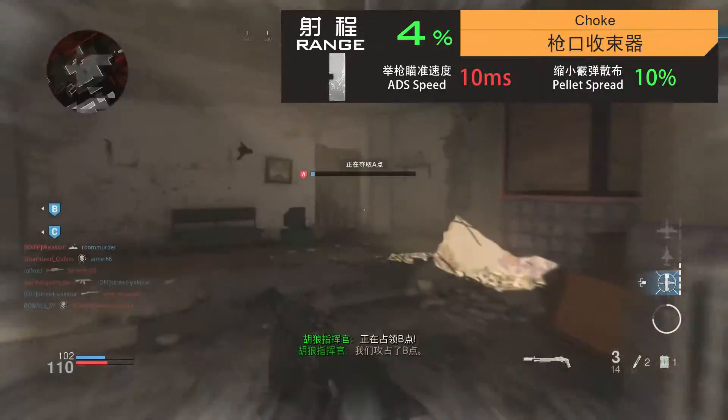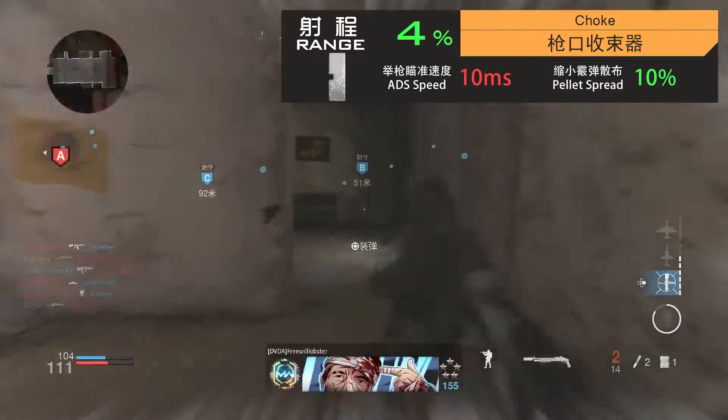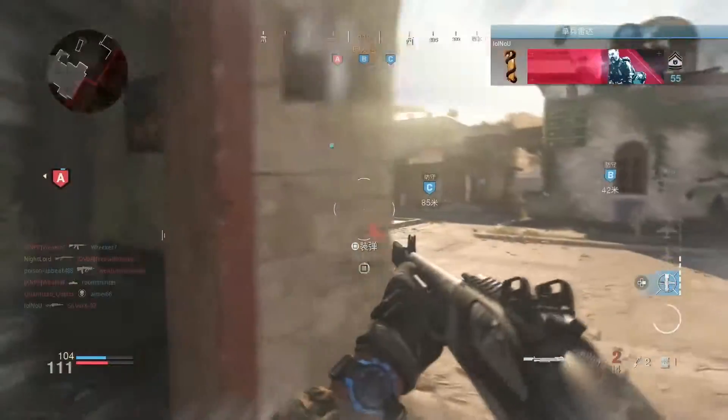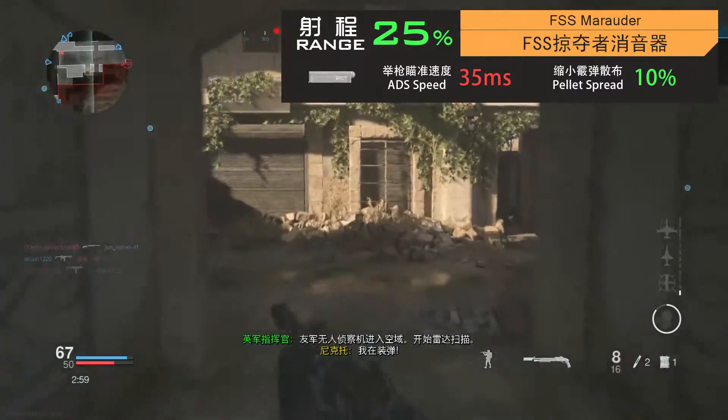相比之下，枪口收缩器也可以增加相同的射程，同时减少0.5度的弹丸散布，而且只会轻微增加10毫秒的举枪瞄准时间。但M680最强的枪口配件应该为FSS掠夺者消音器。